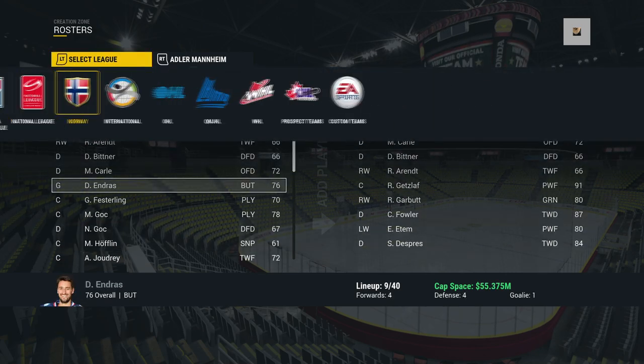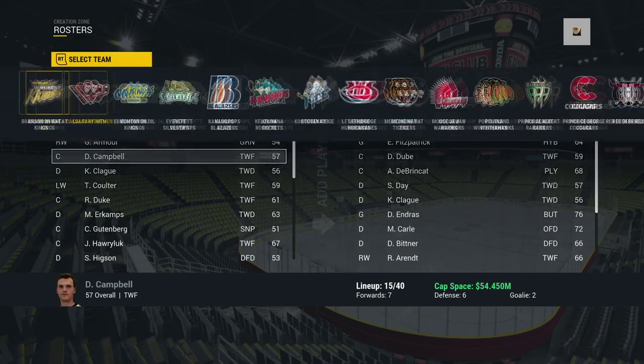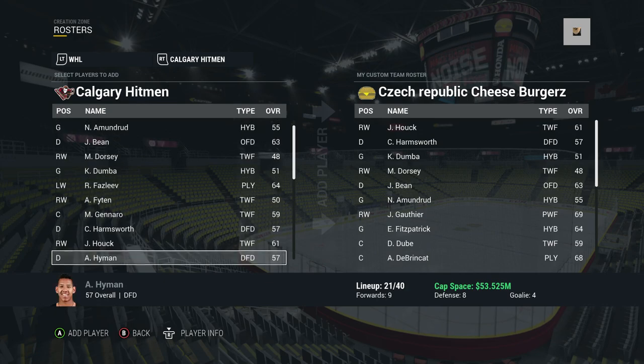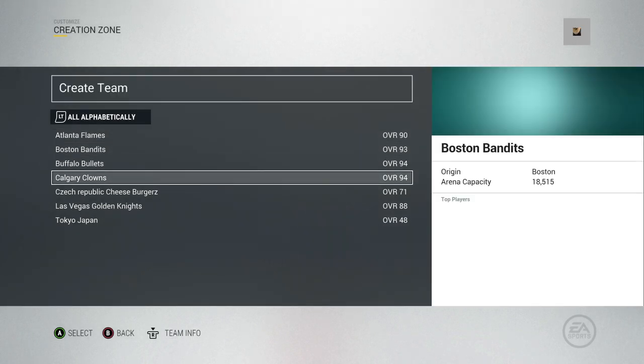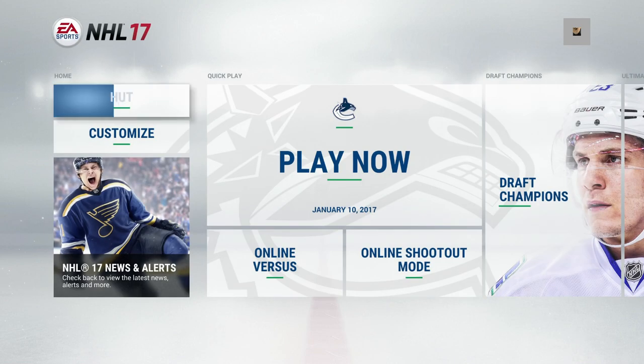With your team looking great, you want to put some players on it and build a roster. You can choose any player within the game — from the WHL, the AHL, any Swedish league, or NHL teams — you can put whoever you want on your team. Once you have a completed team ready for franchise mode, you can see we're sitting at 71 overall with Ryan Kesler as our best player. I just threw in a bunch of random players for the sake of the video.